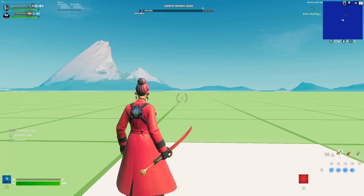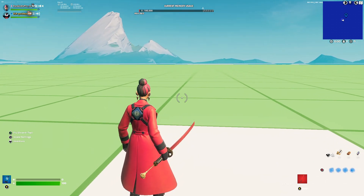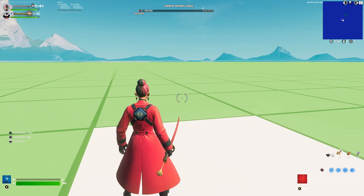Hey guys, welcome back to another video. In today's video I'm going to be showing you guys how to make a custom team selector for your maps, like zone wars or box fights.